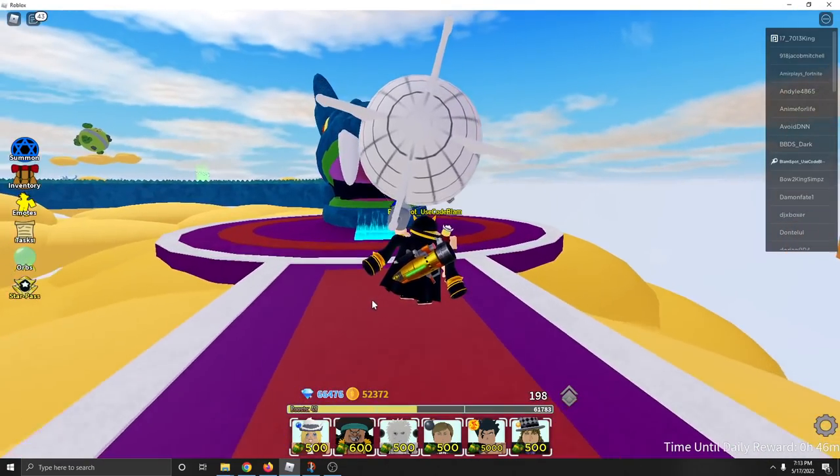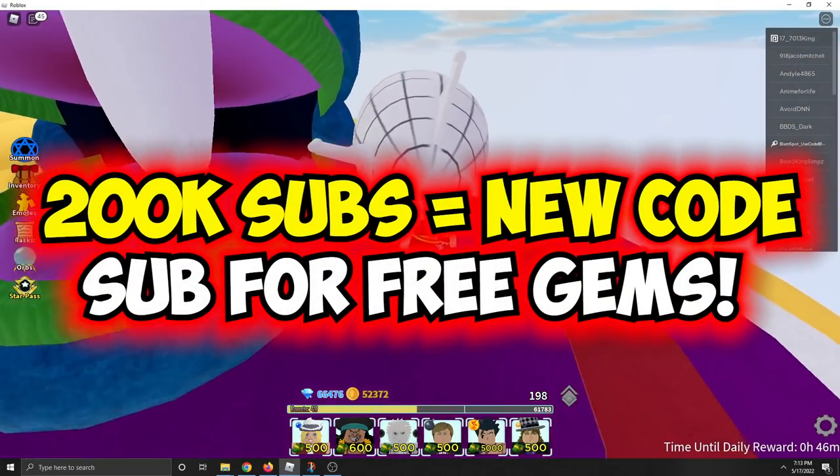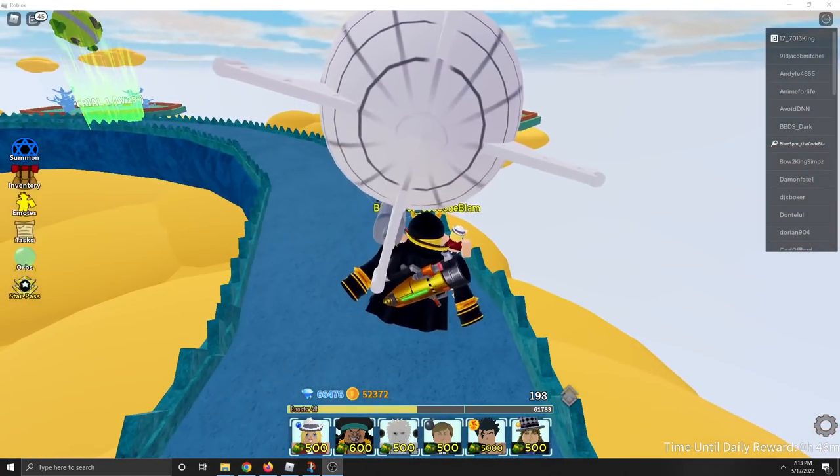To get the eggs you have to do the event. Before we get into it, make sure you hit the subscribe button so we get that new code at 200k. There's also going to be a free code unit and lots of gems, but you have to be subscribed for the code to work.